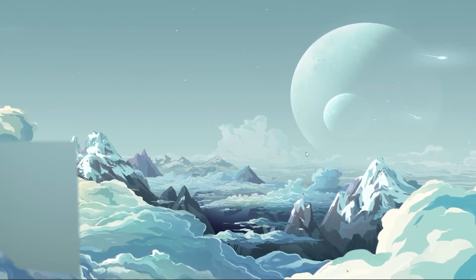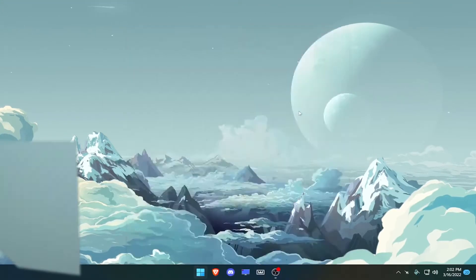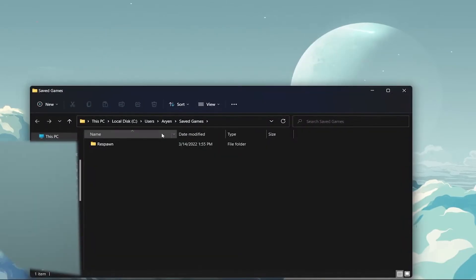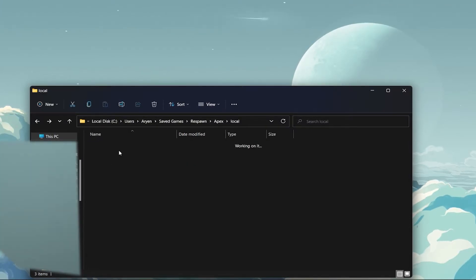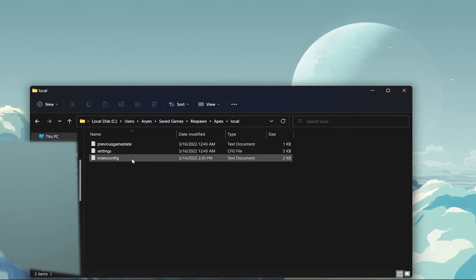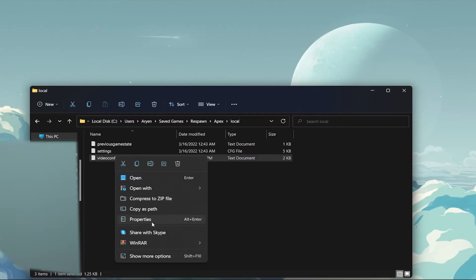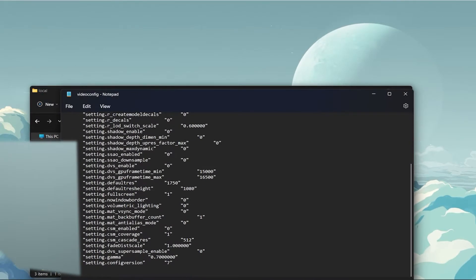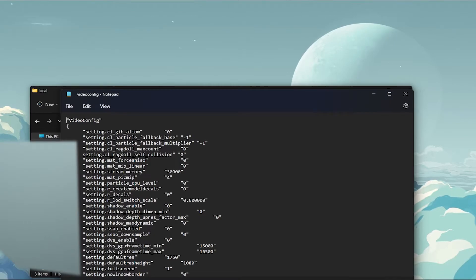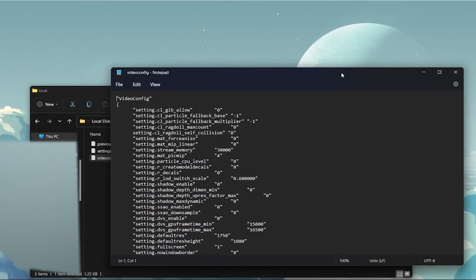Now for in-game settings. Go to the search bar and type 'Saved Games', then go to Respawn, Apex, then Local, and you'll find the video config file. This is what you mainly want to worry about. Before you do anything, right-click it, go to Properties, and make sure Read Only is turned off so you can make changes. Open it and you'll see all these settings — don't worry, you won't have to type it all out.